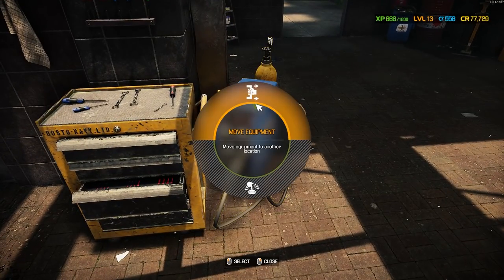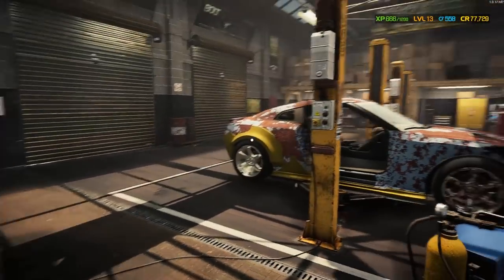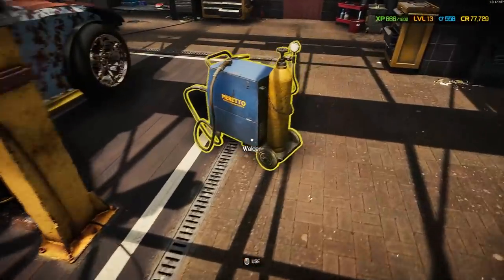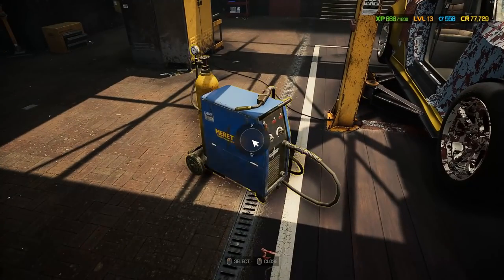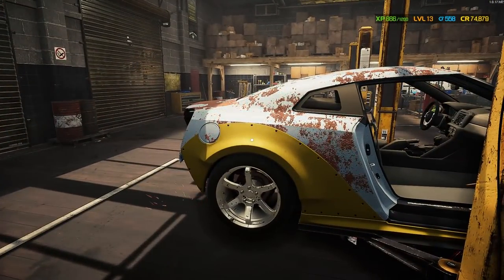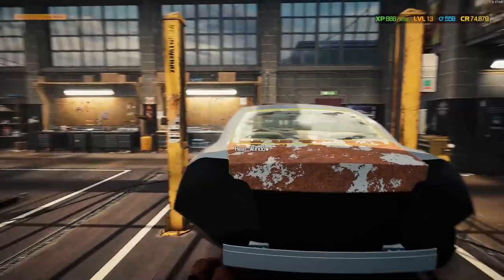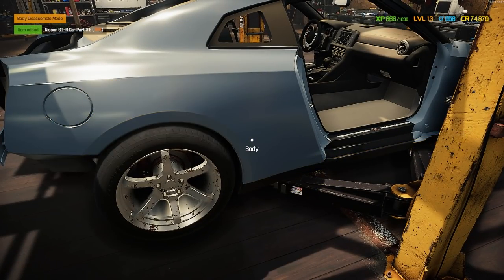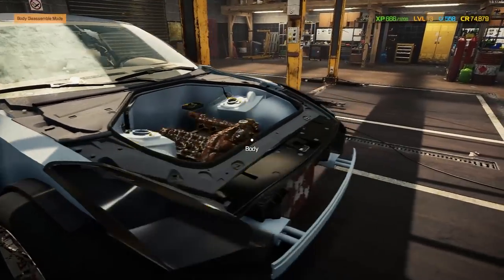First thing I'm going to do is bring the welder over here and fix a lot of this back here. That's what made the paint look so bad — all this surface rust. Looks terrible, looks like it's been under the ocean. We'll go ahead and take care of that for $2,800, and you can see it disappearing there, looking much better. Straightened out the roof — if only it were that easy in real life. Definitely want to get this body kit off — that's much better.